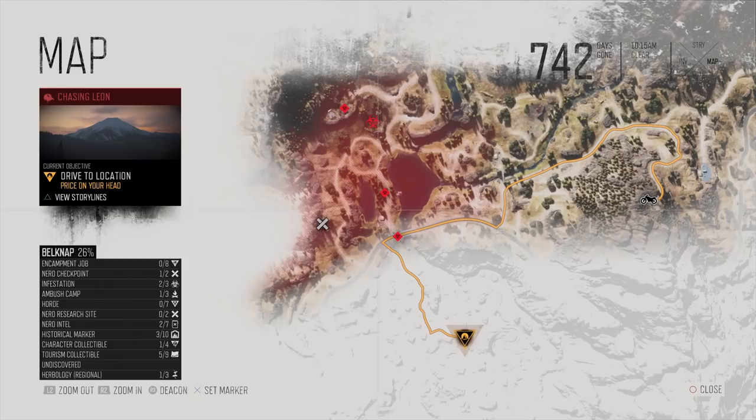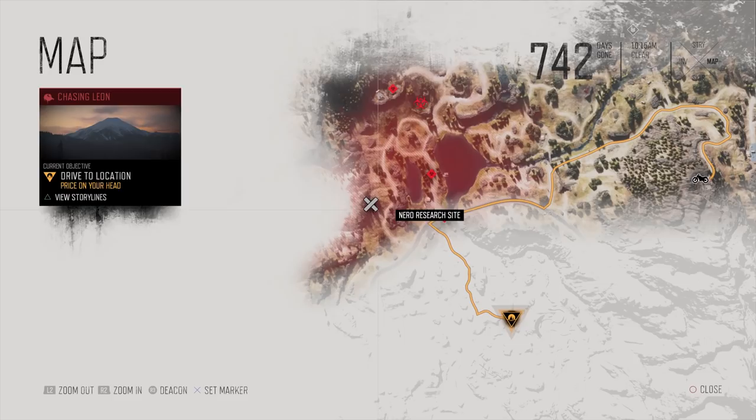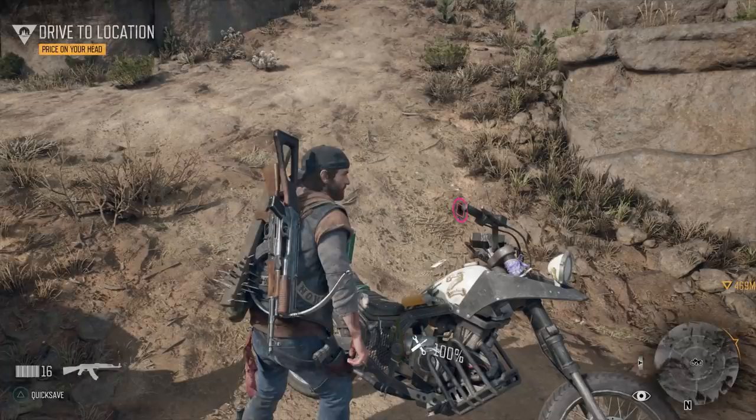We're kicking all these zombies out — no more homes for you. One thing to be aware of while you're clearing out this area is there is a horde that likes to roam around roughly in that spot or that area. But normally during the day they'll go into their cave and hibernate. And that is the Nero research site there, so obviously very dangerous to go get that. If they happen to leave the cave, I'll run in there and snag it.